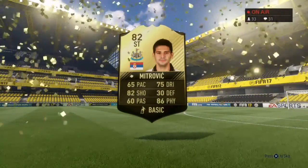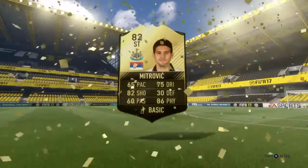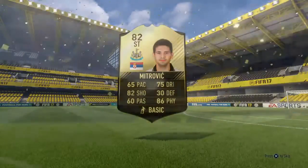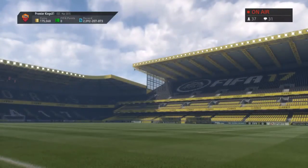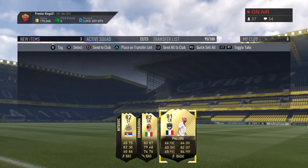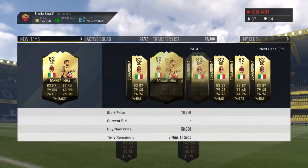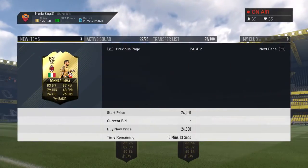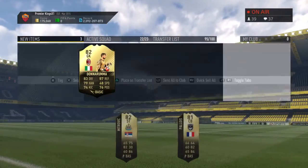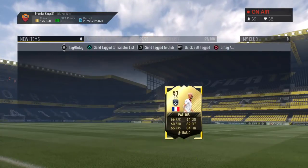We got Mitrovic in the first pack — okay. Also a Donnarumma, who's actually a decent player. Let me check if Donnarumma sells anymore. He's probably like 10k, so yeah — dead pack number one out of the way. Send them to the transfer list.